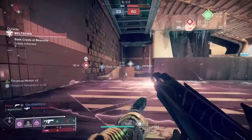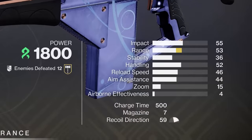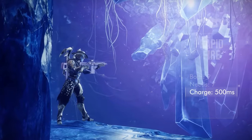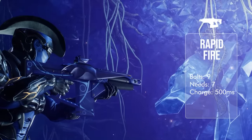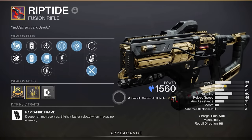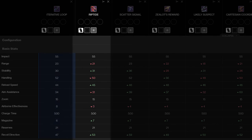We'll start in PvP by first looking at the stats. Scatter Signal is the first strand rapid fire frame fusion rifle. That means it has a charge time of 500 milliseconds, fires 9 bolts, and needs to connect 7 of those 9 bolts in the Crucible to take out any resilience guardian. It's the second rapid fire fusion we've got in the kinetic slot, and we are no longer stuck with the trash stats of Riptide in PvP.